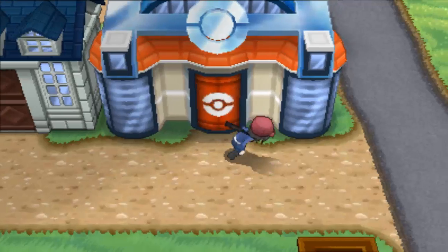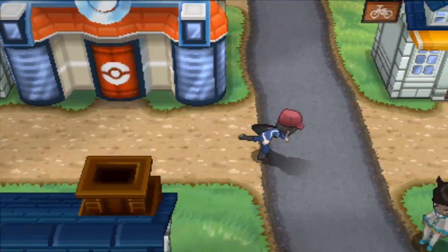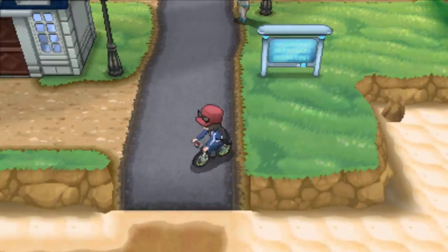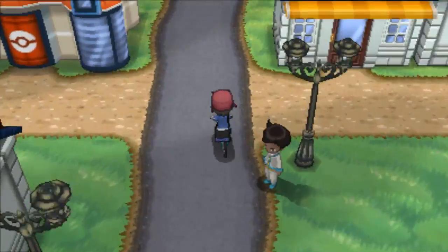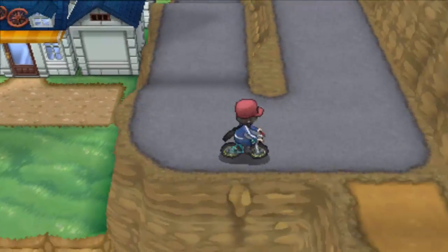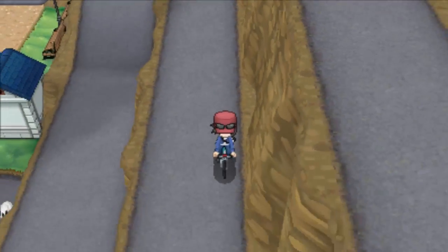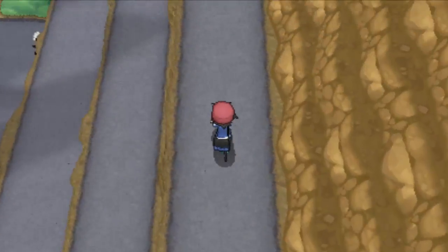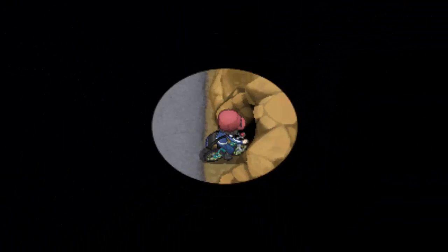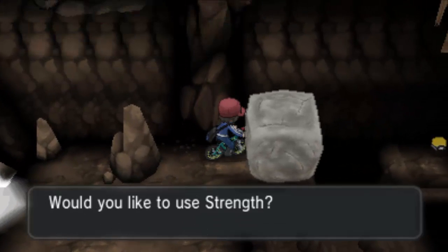What's up everyone, Phoenixmaster1 here and welcome to some more Let's Play Pokemon X and Y. In the last episode we beat the second gym leader Grant and got our second badge. We can now use the HM Strength, so we're going all the way up because there is a TM right in this cave and we can get to it using Strength.